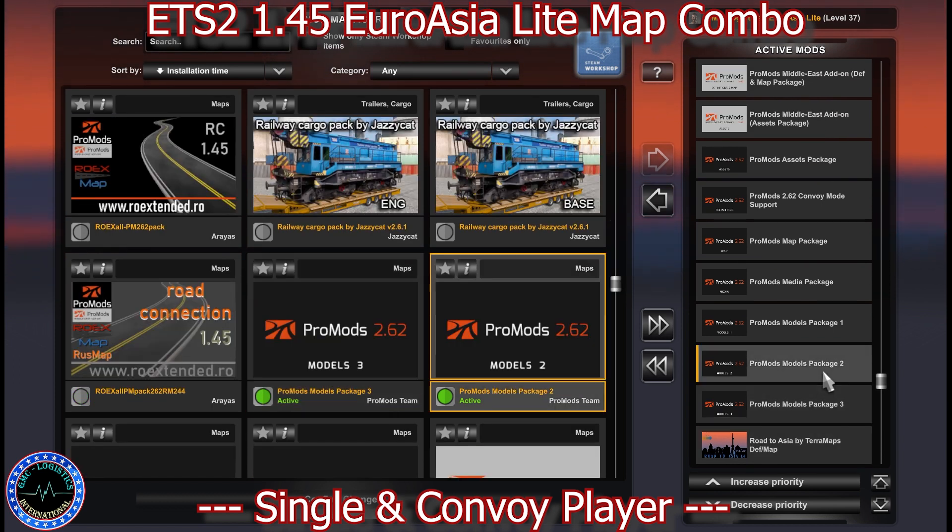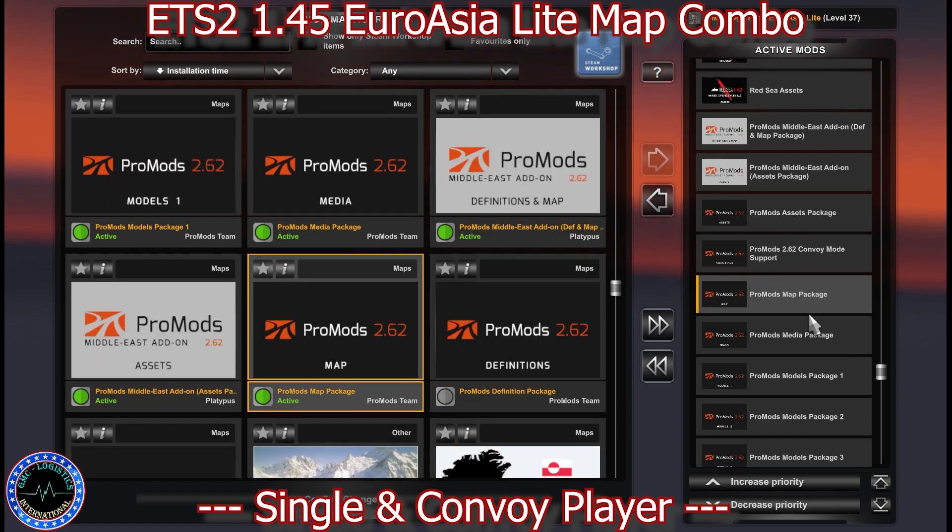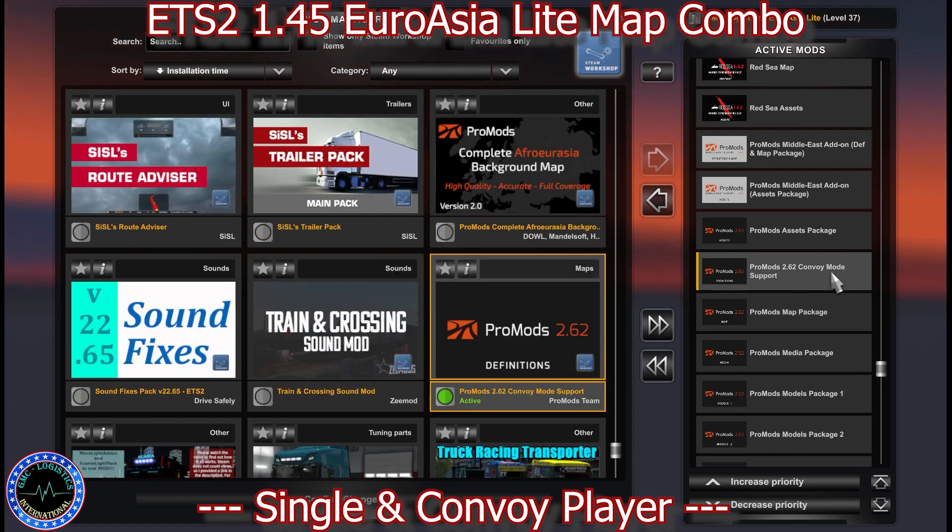Then we have ProMods Package 3, Package 2, Package 1, Media Package, ProMods Map, and ProMods Convoy Mod support — because it's Convoy compatible, you need this file from ProMods so you can open a session and join together with your friends.